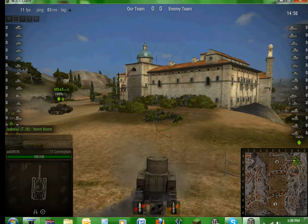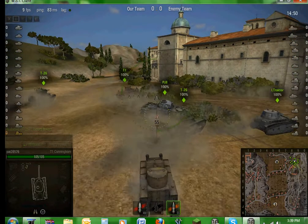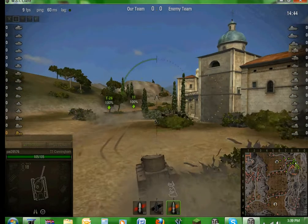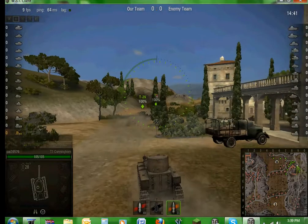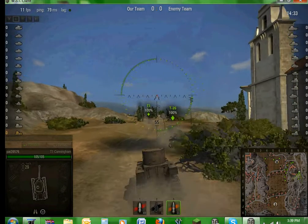Now I'm gonna change to HE. You change by clicking 3 for HE in this case. So changing to 3 equals changing from AP to HE. And then to change back, you just double-tap 1. The other method is you just Ctrl and drag over and double-click on whichever one you want to change to. As you can see, the center one — number 2 — is grayed out.